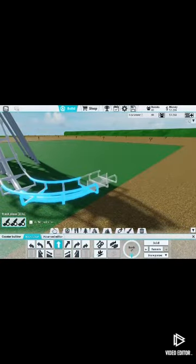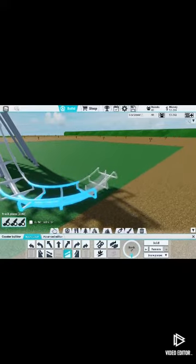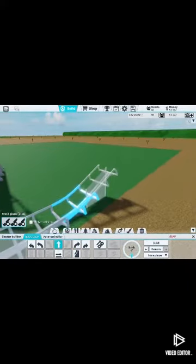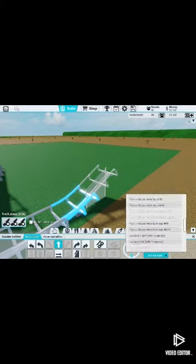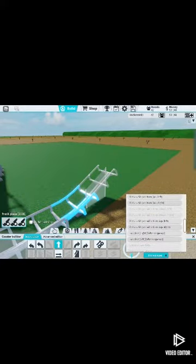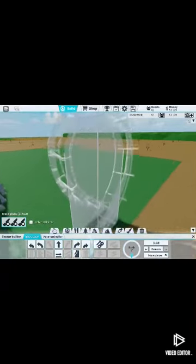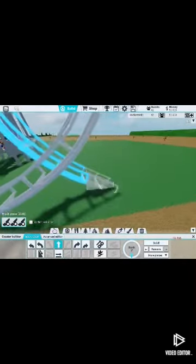Maybe I can add the loop here. Yeah, I'll add the loop here. Let's go slope up and then find the loop left, because if we go right we'll be out of bounds. Okay boom, that's a loop there.